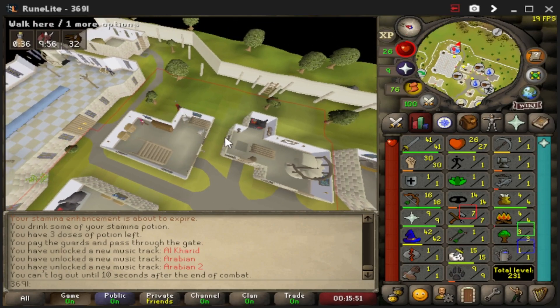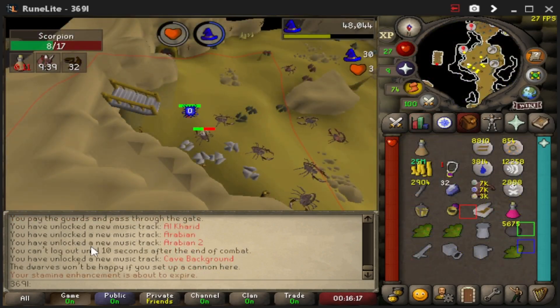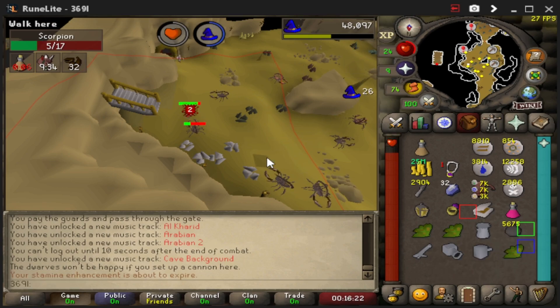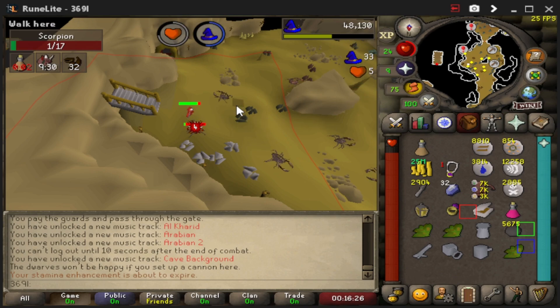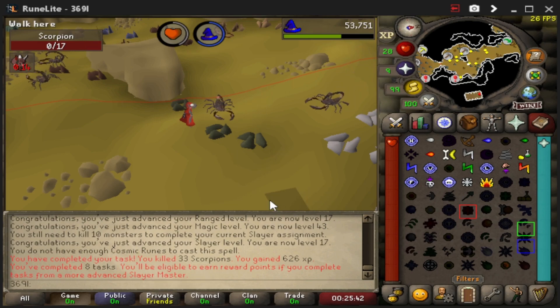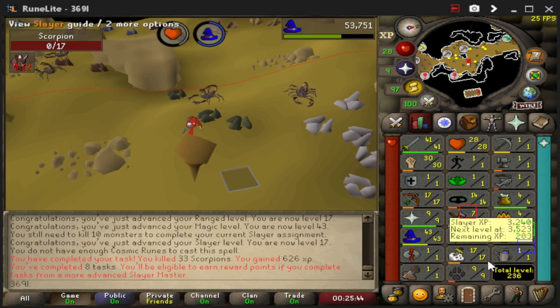We're out of luck — the dwarves won't let us set up the cannon here, so we're going to have to manually kill 32 scorpions. That's going to take forever. Another task is done — eight tasks in a row, 33 scorpions complete for 626 XP. We are two Slayer levels away.